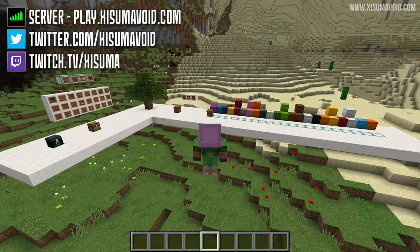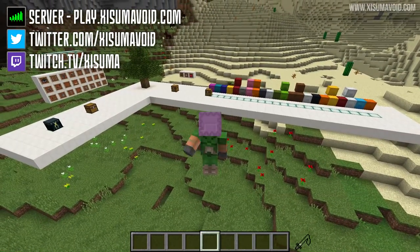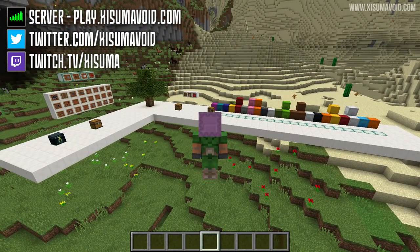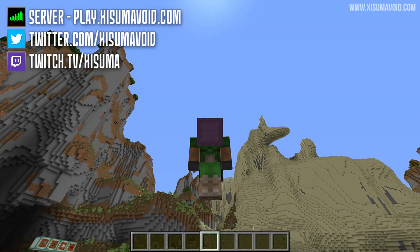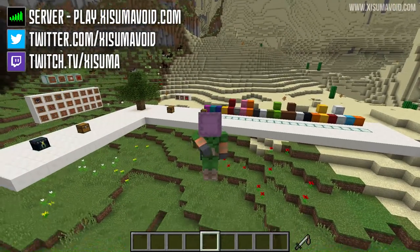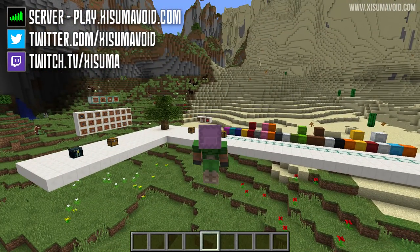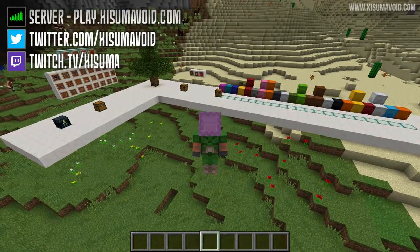If you think I missed something, leave a comment below and let me know — I spent a lot of time trying to cover all the angles. If you enjoyed this video, leave a like. If you want to know how to put a block on your head like me — I've got a shulker box on mine — there's a video for that and I'll put the link on screen and in the description. Anyway, that's it from me — thank you for watching, I'll see you soon, bye bye.